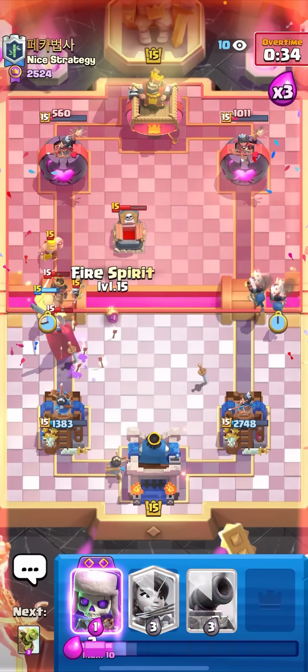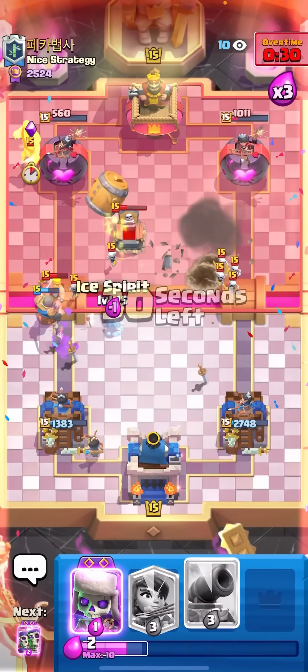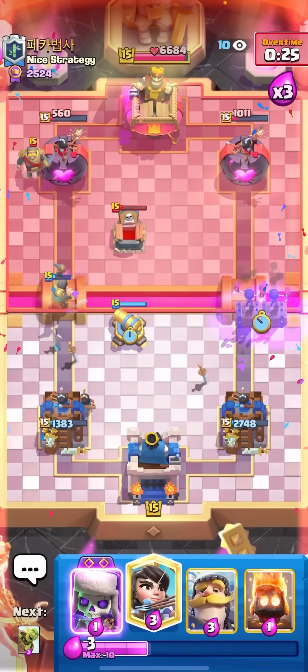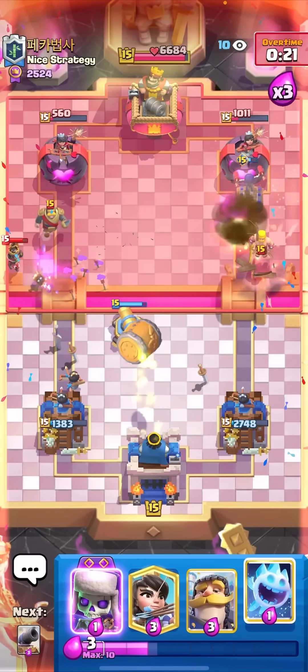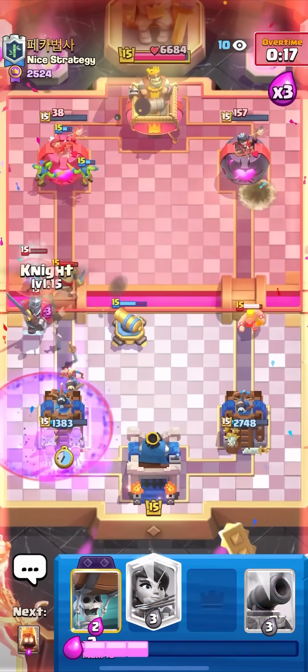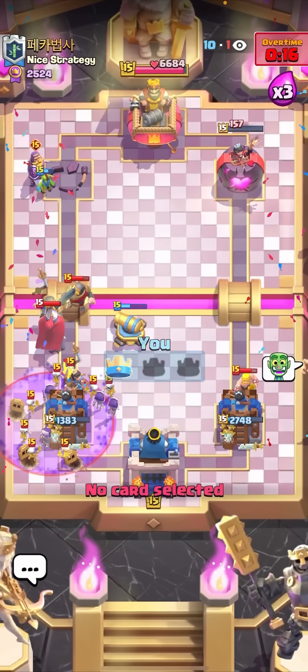I just need to keep up the pressure — Wallbreakers opposite lane. They got pulled, but he wasted the Tombstone anyways — good for me. I'm just going to Cannon here to take out that Tombstone, and then I'm going to Evo Wallbreakers on the right. Does he have anything for this? Those Wallbreakers are still going to connect! 150 HP — I need to Evo Skellies on defense. He has to defend the Barrel, and let's go! Tower down. That guy kind of choked that one — I think he should have won.